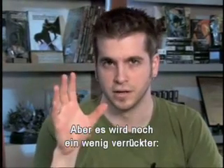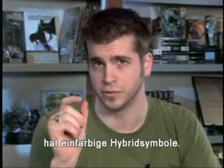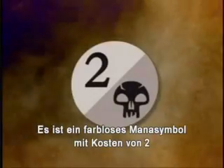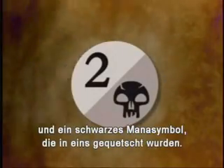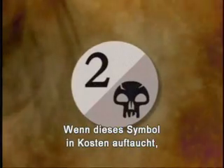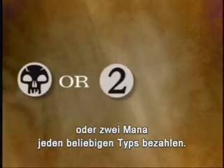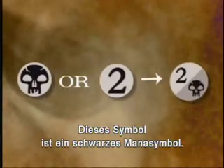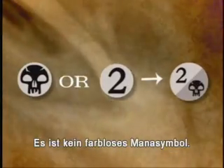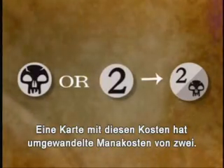Now let's move on to something wacky. There's a cycle of five Shadowmoor cards that has mono-colored hybrid symbols. They look like this. This is a generic two symbol and a black mana symbol smushed into one. When this symbol appears in a cost, you can pay for it with one black mana or two mana of any type. This symbol is a black mana symbol — it's not a colorless mana symbol. A card with this cost would have a converted mana cost of two.